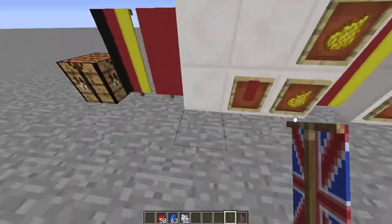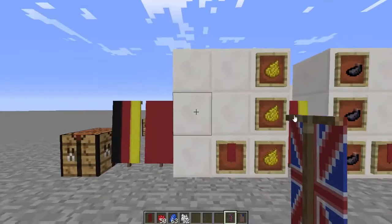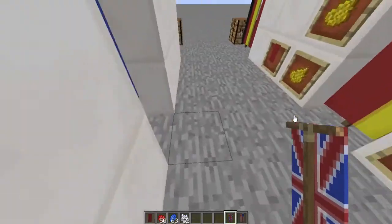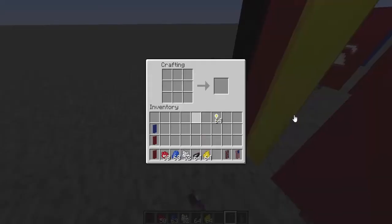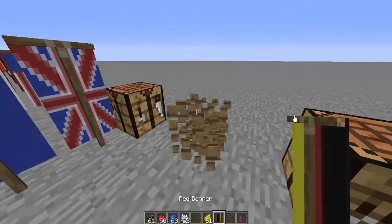Now we're doing the German flag. For the German flag it's super simple — as simple as the USA flag. You want to put one yellow stripe there and one black ink sack dye stripe. So one yellow strip like this — there it is — and then one black strip like that. There you go, you got a German flag! It's really simple.